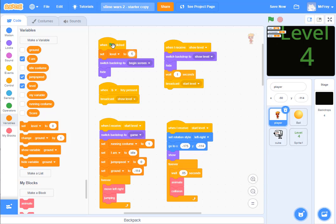Let's think through the logic: green flag is clicked, we switch backdrop to begin screen, and we wait until the B key is pressed. Once that's pressed, we go to show level. Once we're on show level, we wait a second, and then we start the game. We're looking pretty good here.